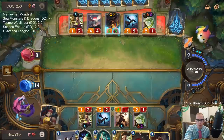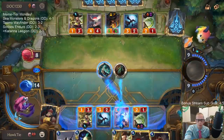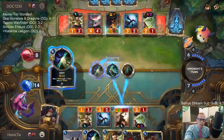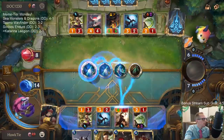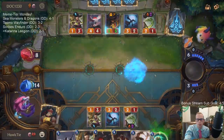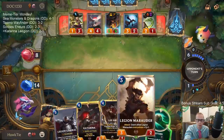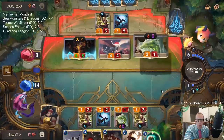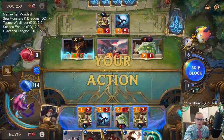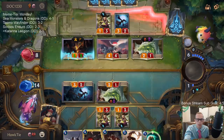I can fight Twisted Fate now - not on this turn though. Just might as well retreat right now, because if I let this resolve and then they challenge and then I retreat, if they have something like Make It Rain or a spell like that, they still get to draw their card.